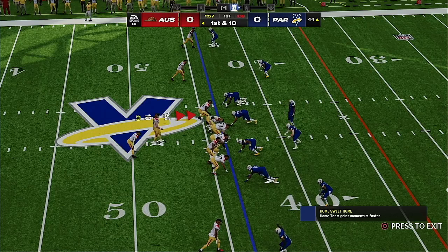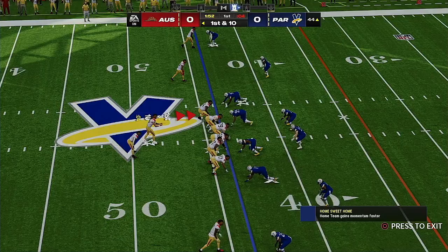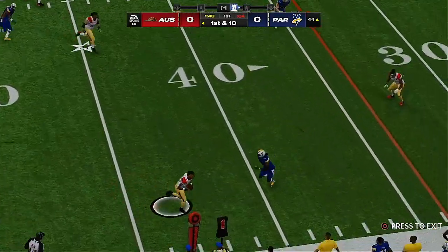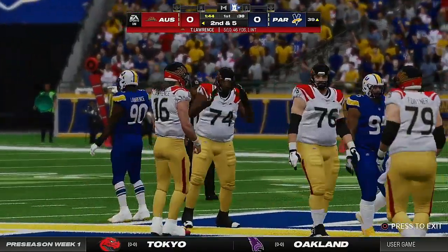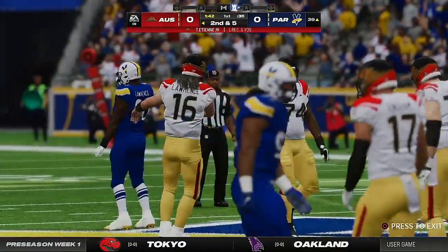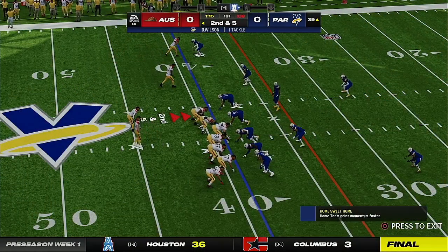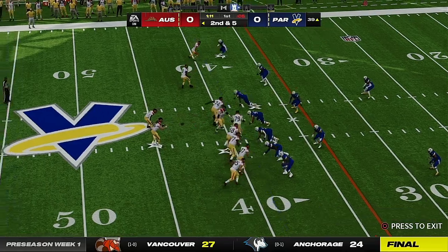On the other side of the field, first and ten as they've got things rolling on this drive. Looking to throw — Lawrence — they'll get this out to the flat for ETN. Five yards on the play, and it's second and five at the 39-yard line.